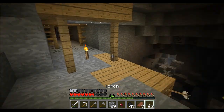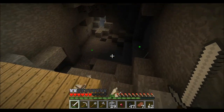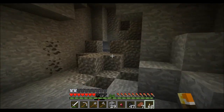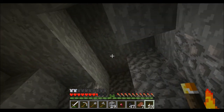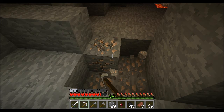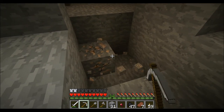I found an abandoned mineshaft and I'm sure that there are some cave spiders around here somewhere — you can hear them. This is the dangerous part of caving. There's some lava. I think they're right above me somewhere — creepy little guys. That's okay, we'll find the spawners, deactivate them, and then set up a farm or something out of them.